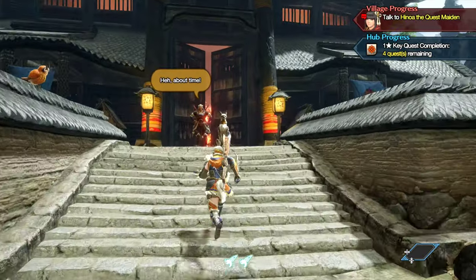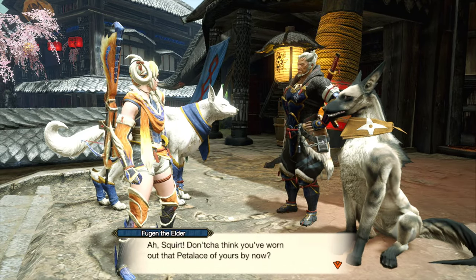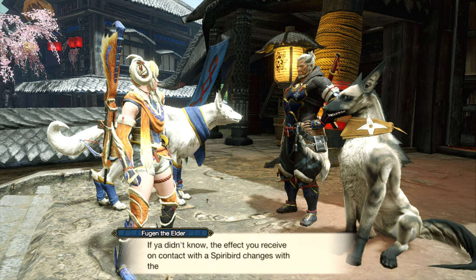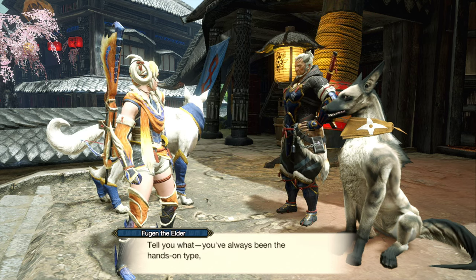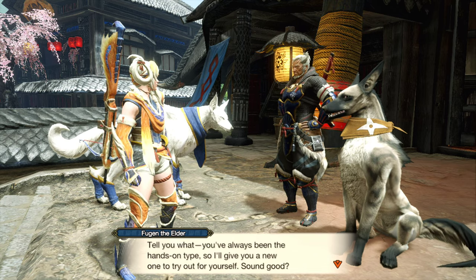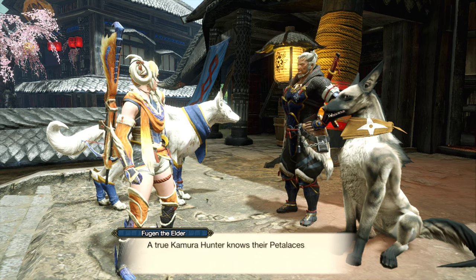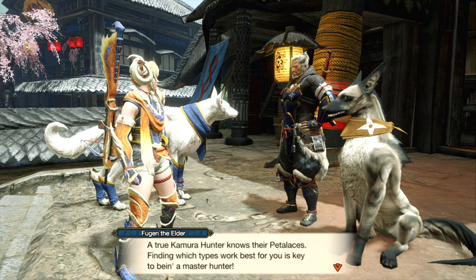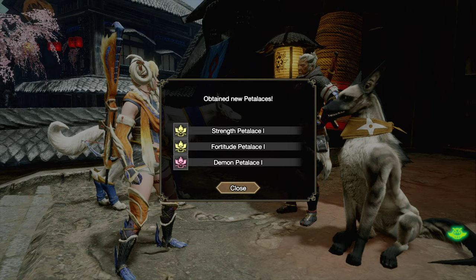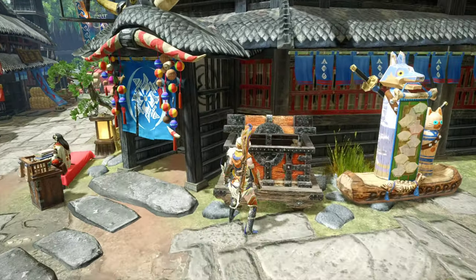Let's go ahead and talk to Elder Fugen. He says: 'Don't you think you've worn out that Palamute of yours by now? The effect you receive on contact with spirit birds changes with the type of Palamute you're wearing. I'll give you a new one to try out for yourself.' He didn't just give me one more — he gave me three of them. So now we have all four Palamutes.